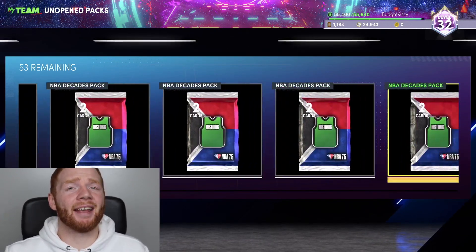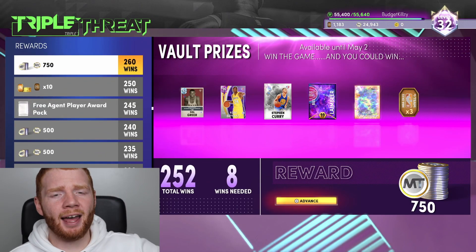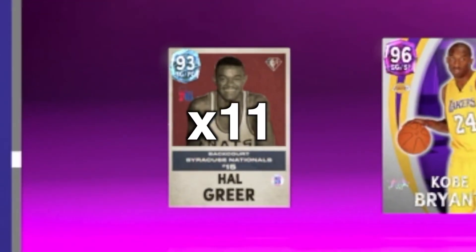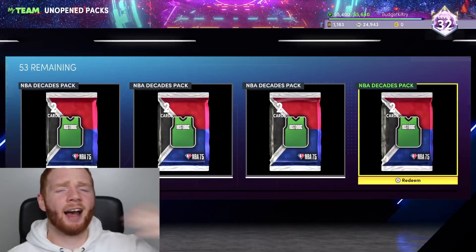I decided to grind quite a bit and get over 50 of these packs. The way I got them was just playing Triple Threat Offline — I used this team and literally shot every three with Luka, and it was super quick. You may see the vault prices right here because 2K also added these cards into the vault, and the vault opened quite a lot. I wrote down how many times we got certain things: in about 50 games we got Kobe Bryant twice, Hal Greer 11 times, and three tokens 11 times. Unfortunately I wasn't able to get Steph, Bill, or Hakeem.